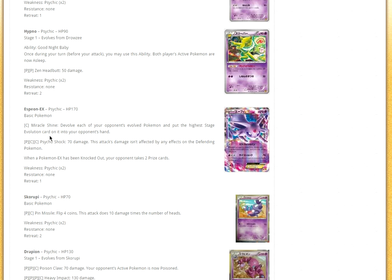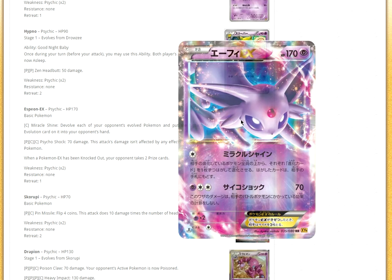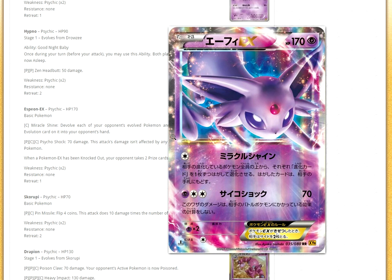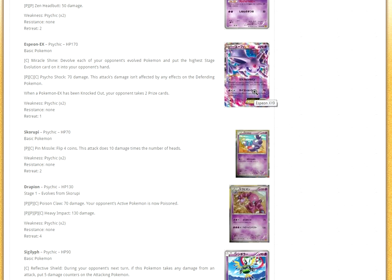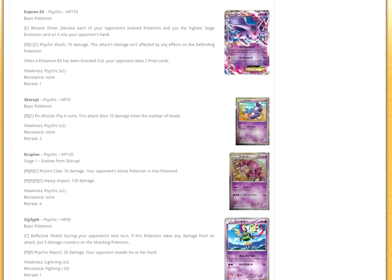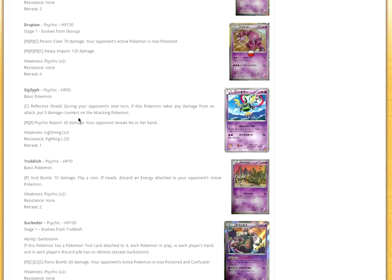Next up we have Espeon, which has Miracle Shine: de-evolve each of your opponent's Pokémon and put the highest stage of the evolution back into your opponent's hand. Maybe you could try this with Fortress and Bronzong — that would work, but you have to play against a stage 2 deck. Then Psycho Shock does 70 and isn't affected by any effects, so it'll go through things like Regice, but it only does 70 with Muscle Band. Maybe this could be a counter to Mega Mewtwo Y, but it's only doing 180.